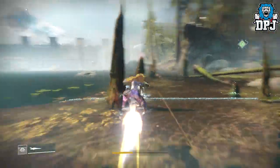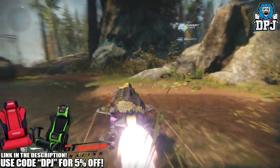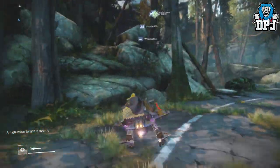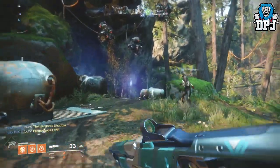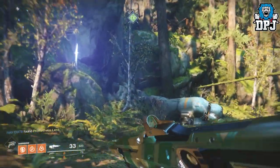Now I've only got one of the new exotics in the game, which is basically the Graviton Forfeit — one that's come back from Destiny 1. But there's one exotic I'm playing he sells, and it's the Prometheus Lens, because that guy just found a Prometheus Lens. Please tell me he's got it.